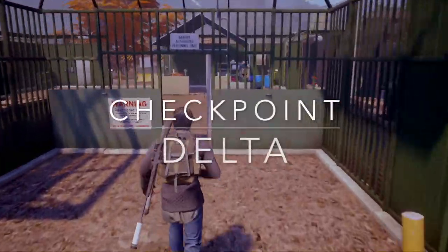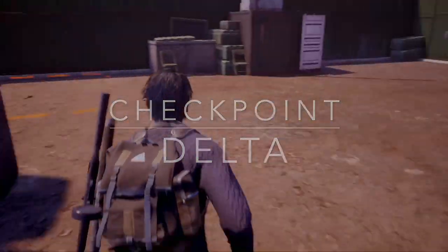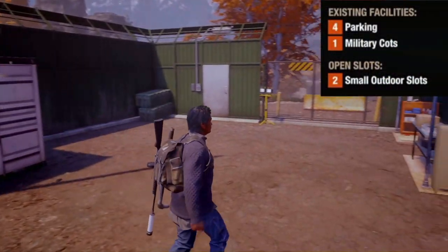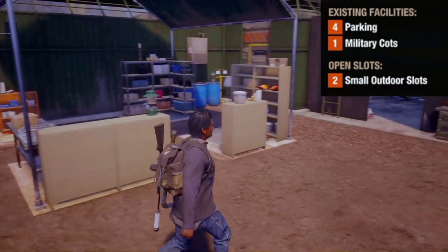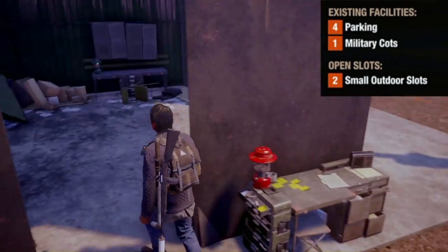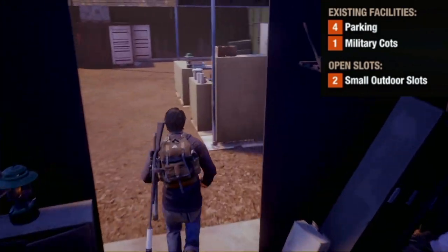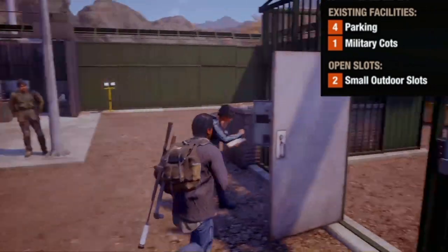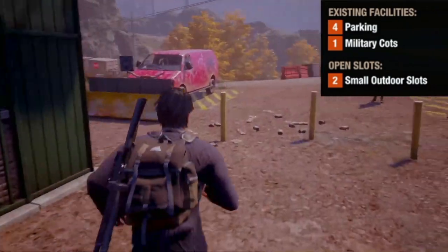The very first base we'll start with today is Checkpoint Delta. It comes with four parking spots, which is nice, and also military cots built in. It also has two small outdoor slots. There's not a lot going for this starter base, but you've got to make do with what you can.